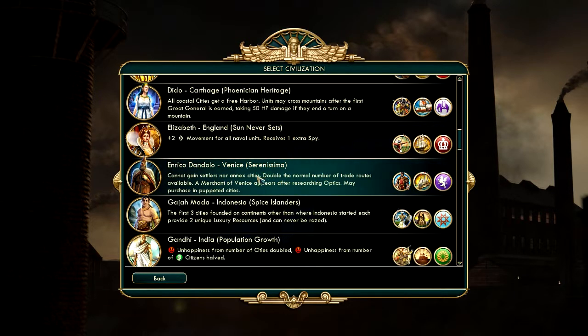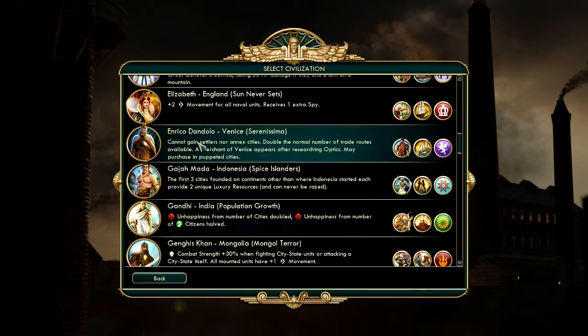Venice is very interesting because we cannot gain settlers or annex cities, but we can have a Merchant of Venice — a great person — that can purchase populated cities, which means we can get control of city-states. So that's pretty powerful.